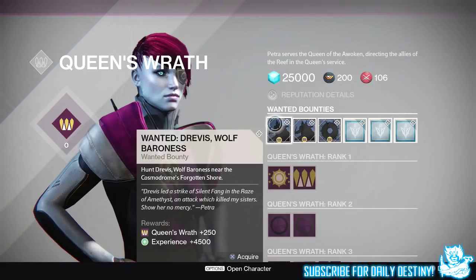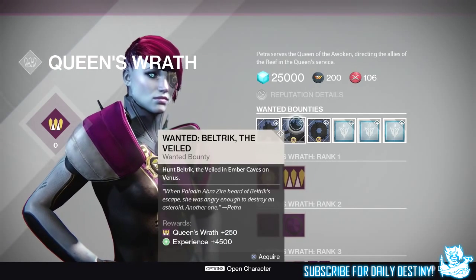Getting straight into it, she has six wanted bounties — three we already know of and three completely new ones. The first is Wanted: Drevis, Wolf Baroness. Hunt Drevis Wolf Baroness near the Cosmodrome's Forgotten Shore. This rewards 4,500 experience and 250 Queen's Wrath reputation. The next is Wanted: Belrix the Veiled. Hunt Belrix the Veiled in Ember Caves on Venus, also giving 4,500 experience and 250 rep.